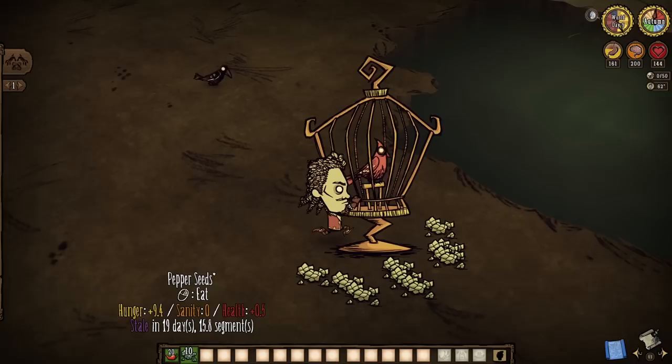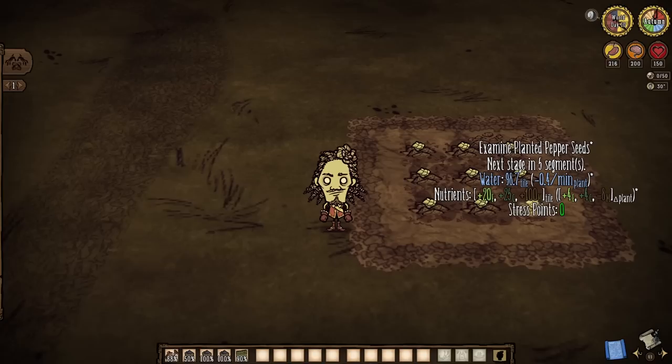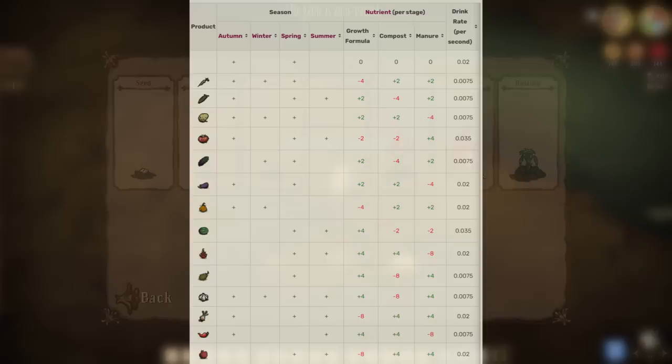You can feed what you grow to a bird in the birdcage to help collect additional pepper seeds specifically, or you can tend to a pepper plant so well that later on you're going to produce a giant crop — or just a crop — that's going to drop a crop seed or two when harvested. But whatever the case may be, you'll probably still want to know what a pepper plant actually looks like, so go ahead and pause the video and take a gander here.